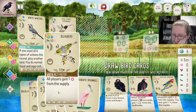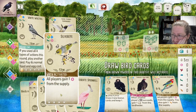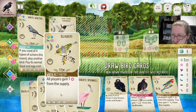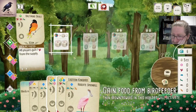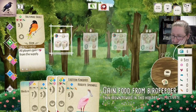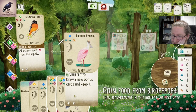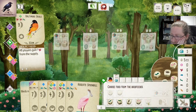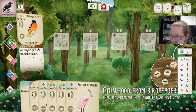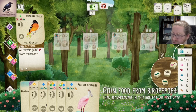We have these two birds we don't care about that we can tuck to the Noisy Minor. We also need more food, let's take food first. Then we play these guys - we accept that we are going to overpay by only one. We have lots of cherries we can afford to overpay with, so that's completely fine.